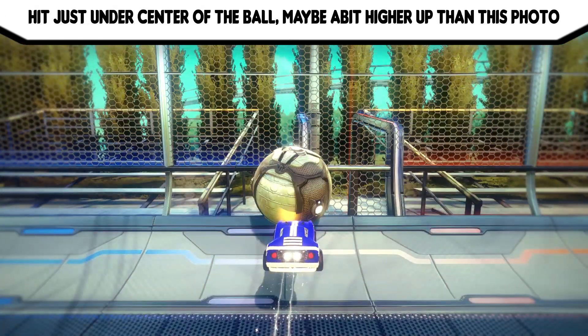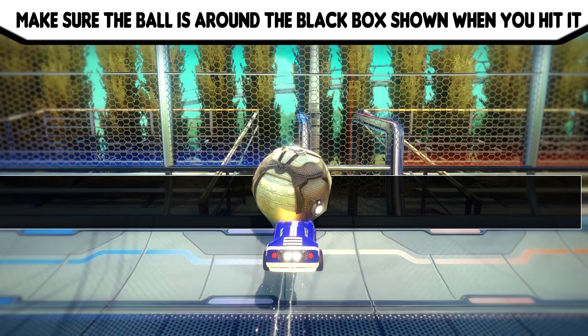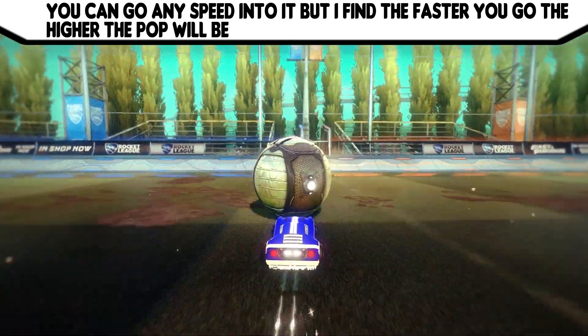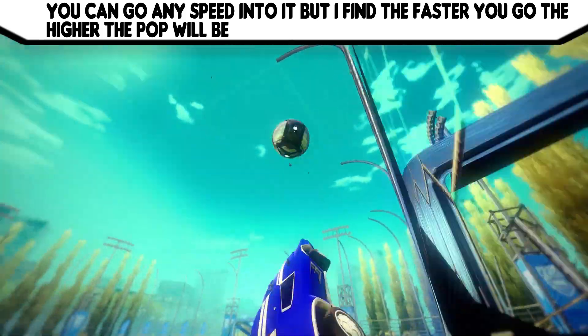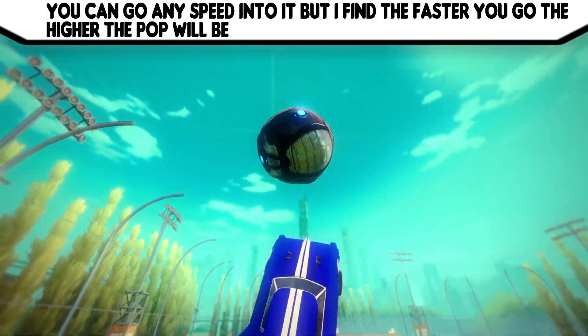Hit just under the centre of the ball — maybe a bit higher up than shown in this photo because it's quite low. Make sure when you hit the ball it's around the black box shown on screen. You can go any speed into it, but the faster you go the higher the pop will be, though it's just preference.